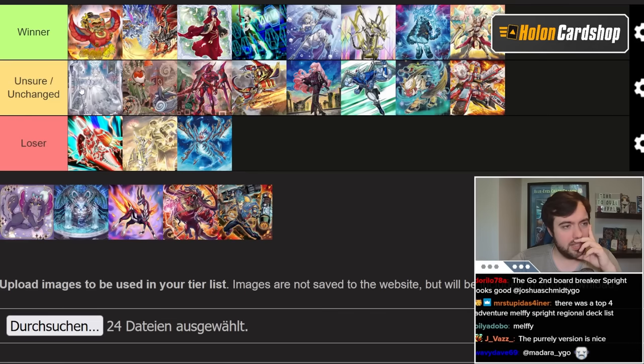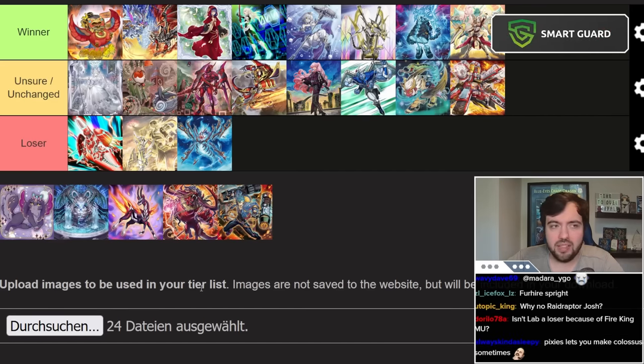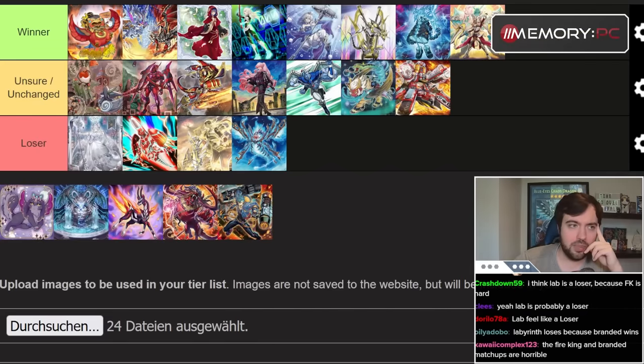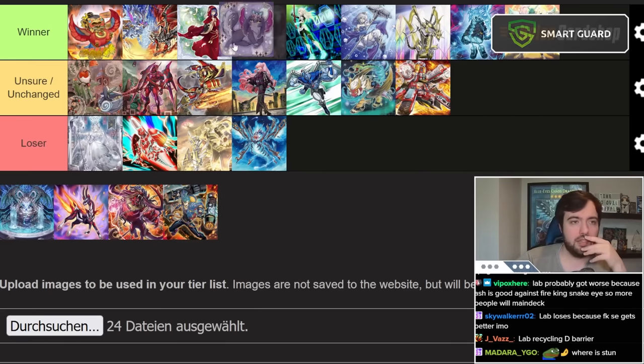Labyrinth is kind of neutral on this ban list. The Fire King matchup is really hard, and the fact that Fire King is now more popular is probably bad for Labyrinth. The Branded matchup is also kind of hard. On the other hand, Labyrinth is good against Nibiru, so that's a positive. There are pros and cons — you could argue it's a loser because Fire King and Branded win, and I think that's a fair take.